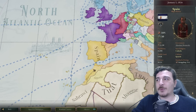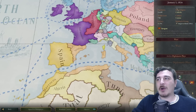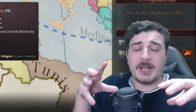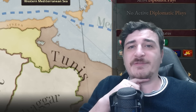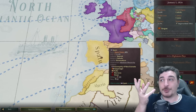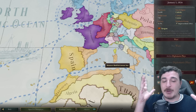South from there, we also have Spain, which has Morocco as a puppet. And then we also have Aragon. In this alternate history, what happened was Aragon and Castile never unified — Castile instead unified with Portugal, essentially making Spain with Portugal rather than with Aragon.